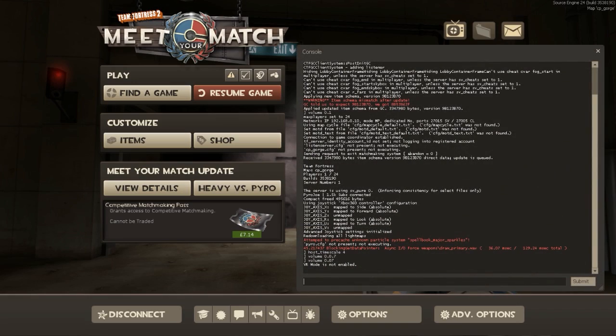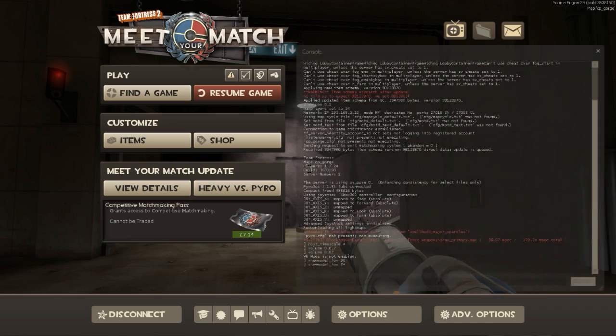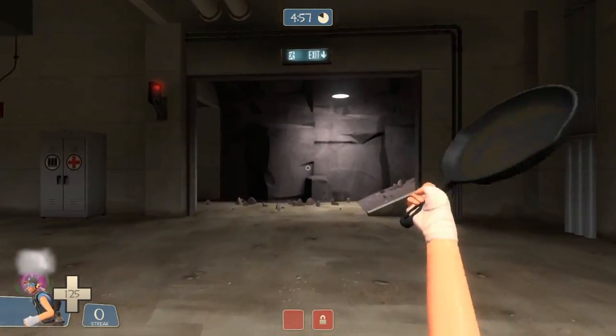Open the console with the key that's above Tab and under Escape, and type `viewmodel_fov` followed by your desired amount. I'm going to put mine to 90 — and as you can see it's back to default. It looks much better on 90 than it did on 54. Field of view 90 is my ideal amount.